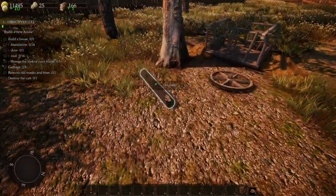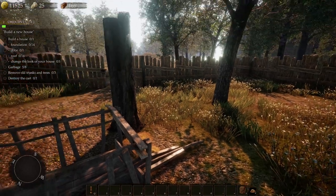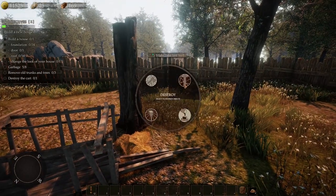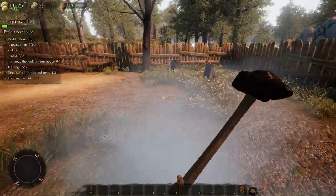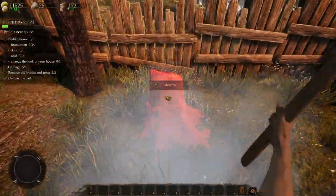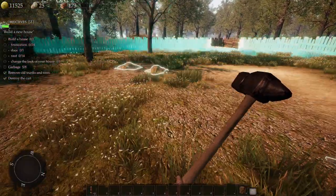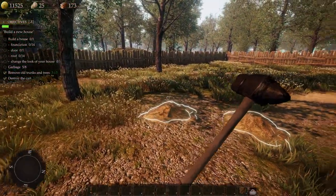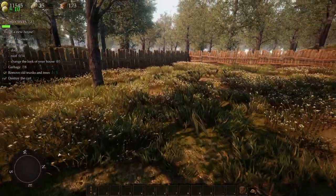We got to clean up before we can put the house down. Got to destroy this cart — grab our handy dandy sledgehammer and get rid of everything here. That's some tree trunks. And I think yeah, the trees get to stay, so let's not cut those down quite yet.